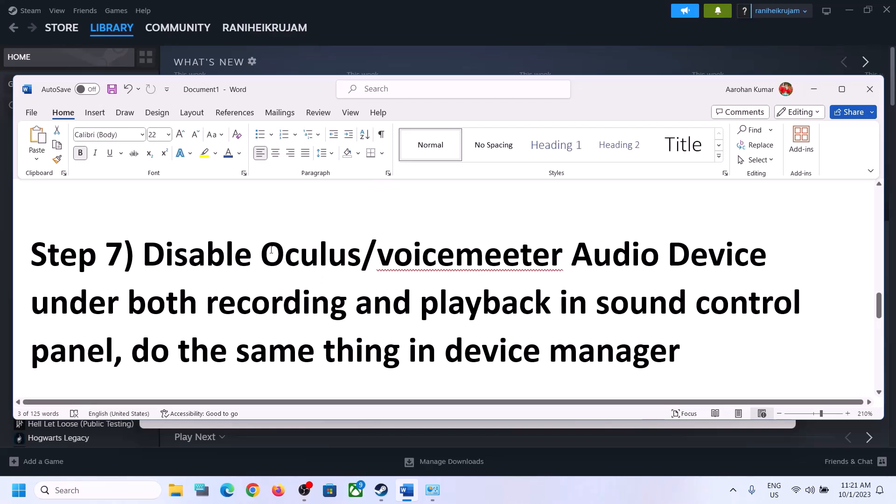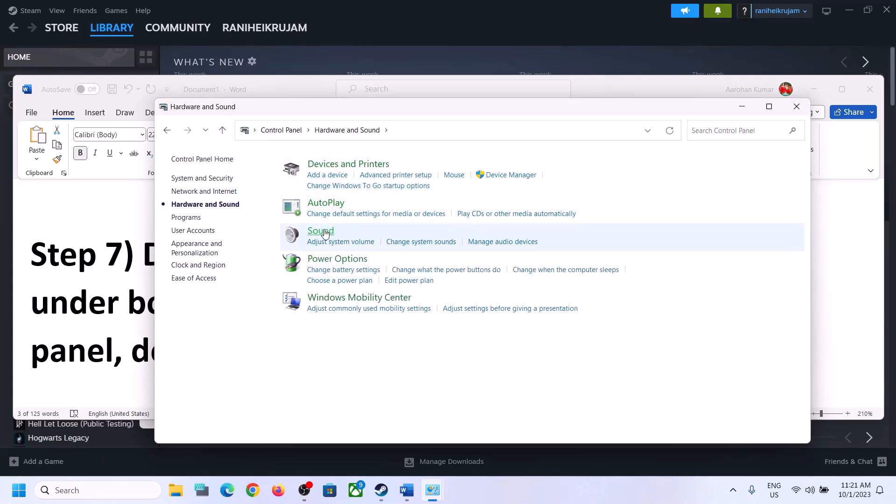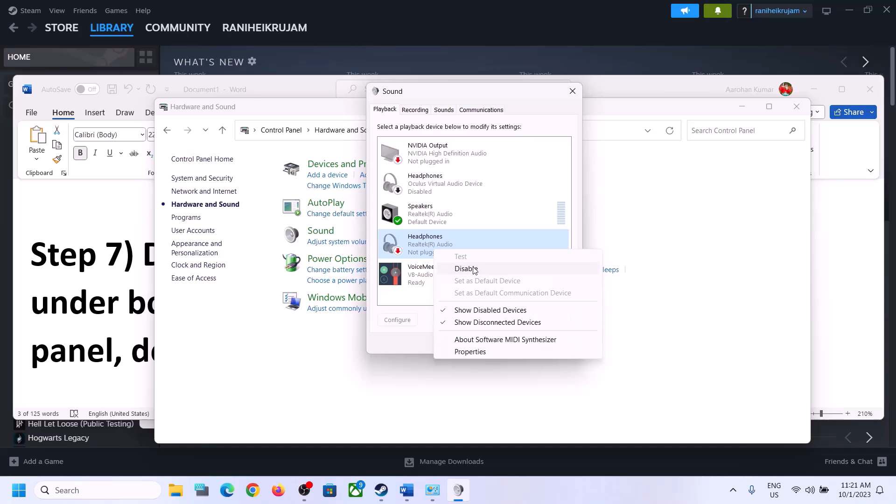The next step is to disable any other audio devices enabled in playback. Open Sound Control Panel — type 'Control Panel' in the Windows search box, go to Hardware and Sound, then Sound. Here you can see many audio devices. Make sure you enable only the speaker you want to use. For example, if you see headphones or a virtual audio device you're not using, right-click and disable it.